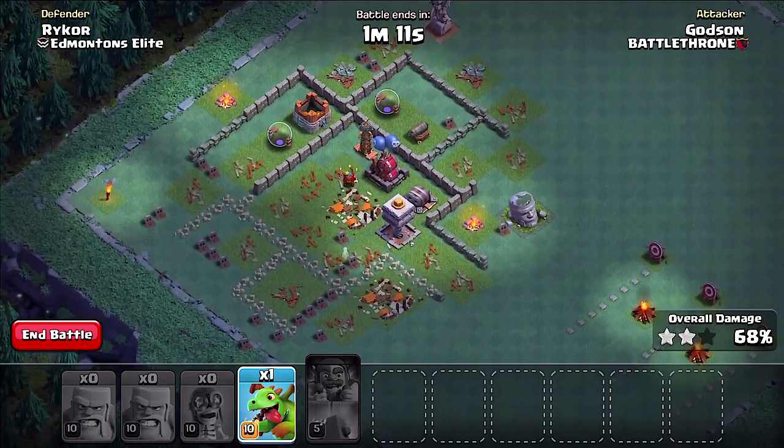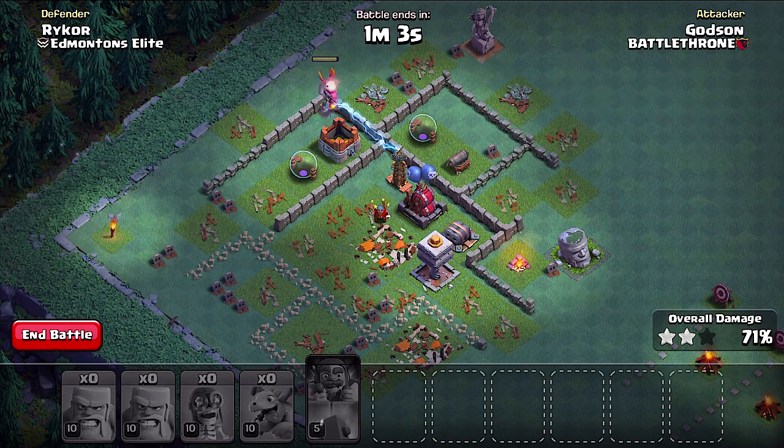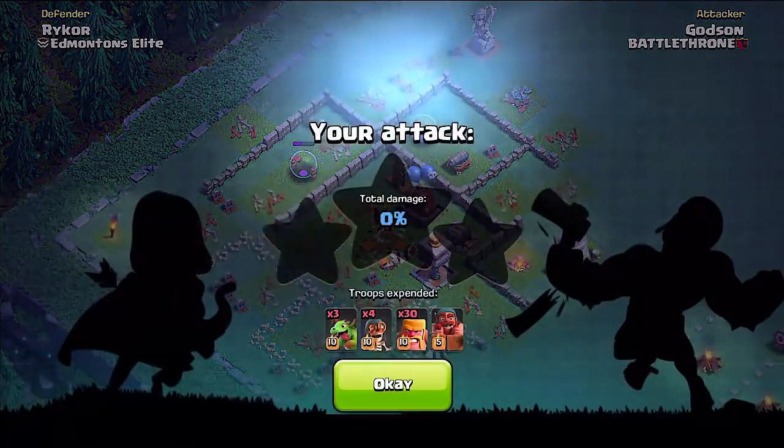Wall breakers, don't get too close, you silly! I have a Baby Dragon left over — let's see if we can use this guy. He's shooting out the side of his mouth — what are you doing, Baby Dragon? He's doing pretty good, he's almost got it. I don't think I can probably take out this... if I'm lucky... okay, 75 percent.